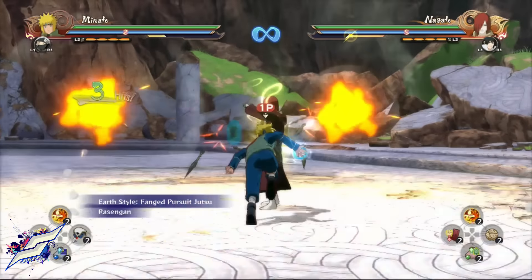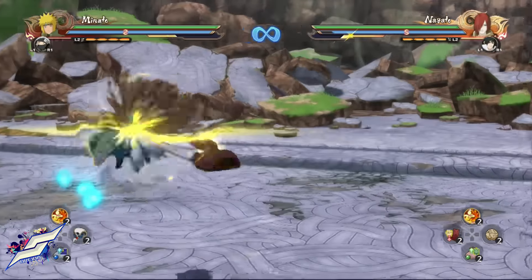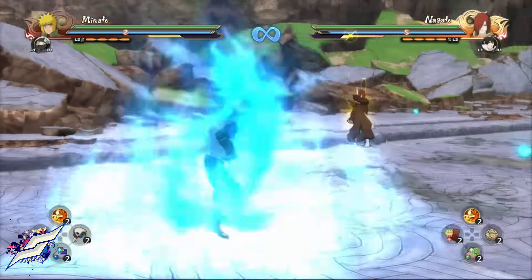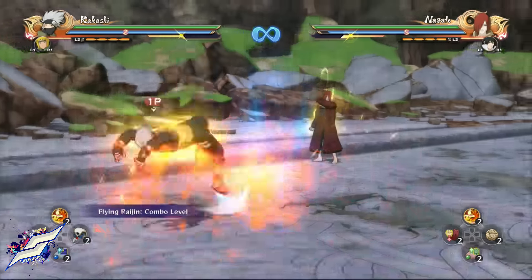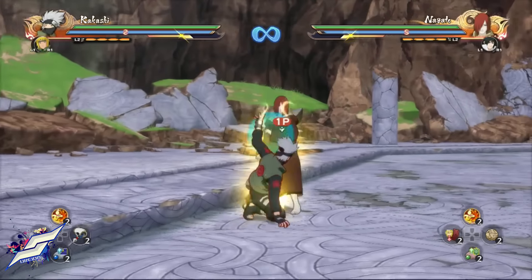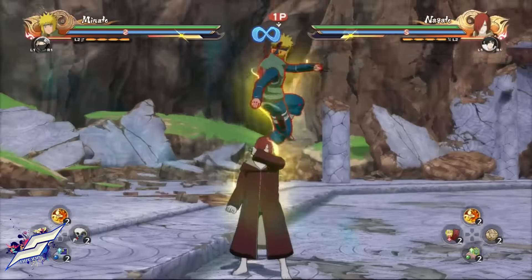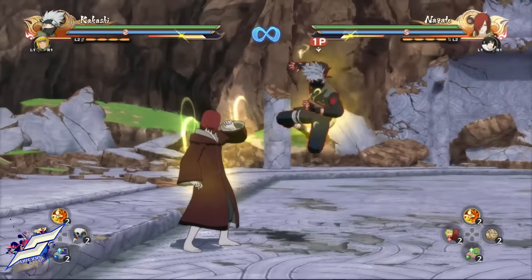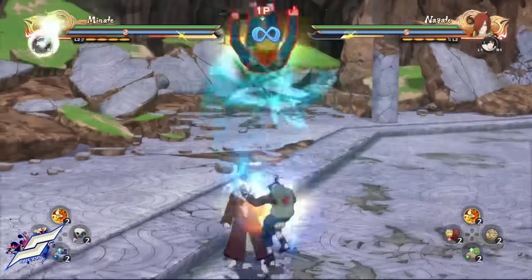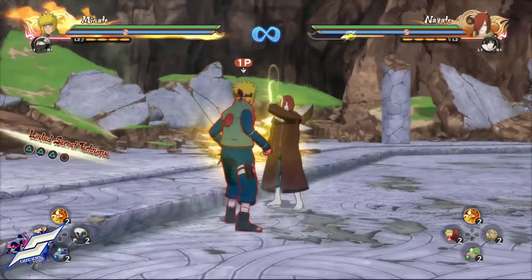This video is going to be about 10 to 11 minutes. You can see in the background how I train. Here's another cool technique: if you activate the ultimate and change right before you press circle, you can bait them into blocking and then grab them. I learned this from Lone Wolf — he did it to me and it caught me really badly. I held block thinking the ultimate was still coming, and he grabbed me. I was completely confused.